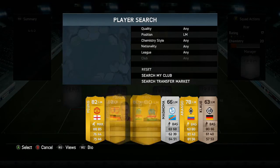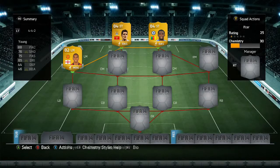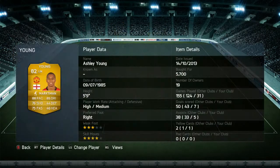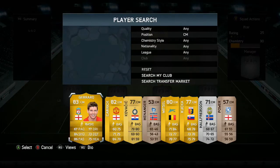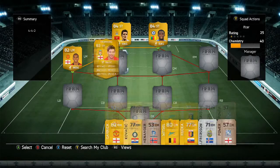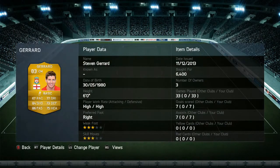For our left mid we have Ashley Young, who is going to be making the starting lineup. He's got 76 shooting, 75 passing, 85 dribbling, 44 defensive, and 46 heading — not too bad — so he's going to make our left mid.